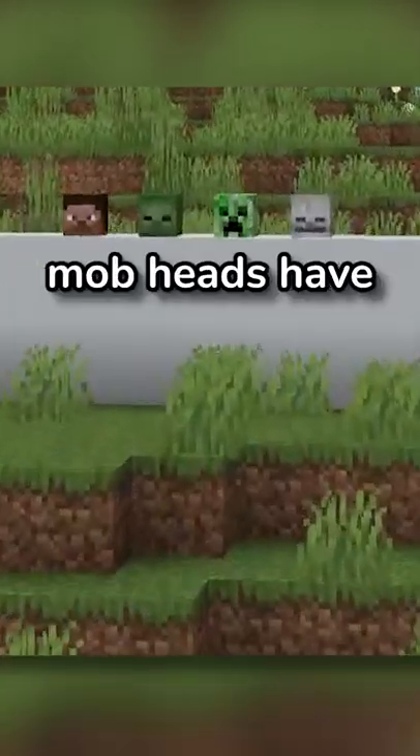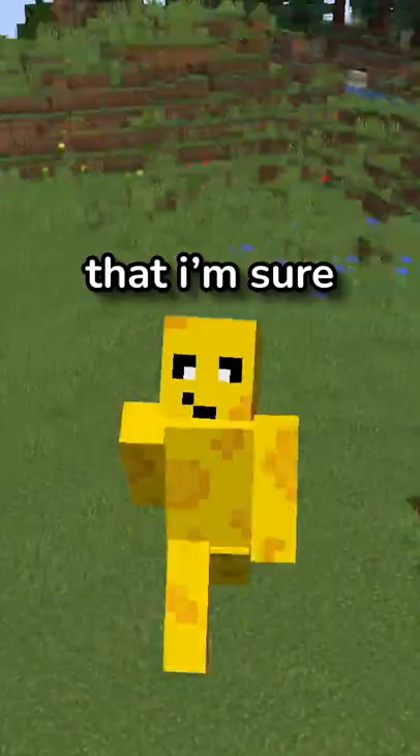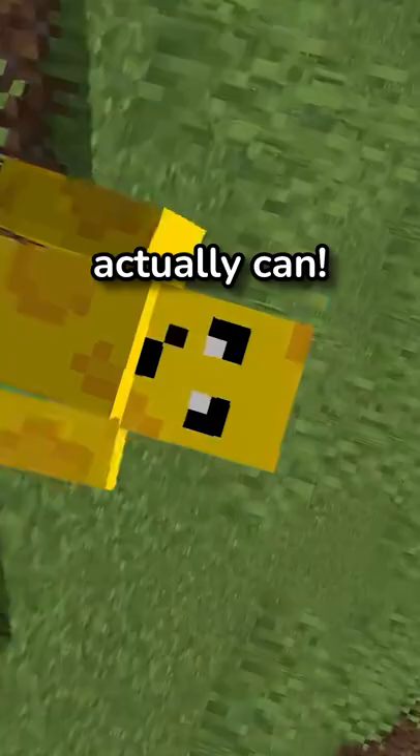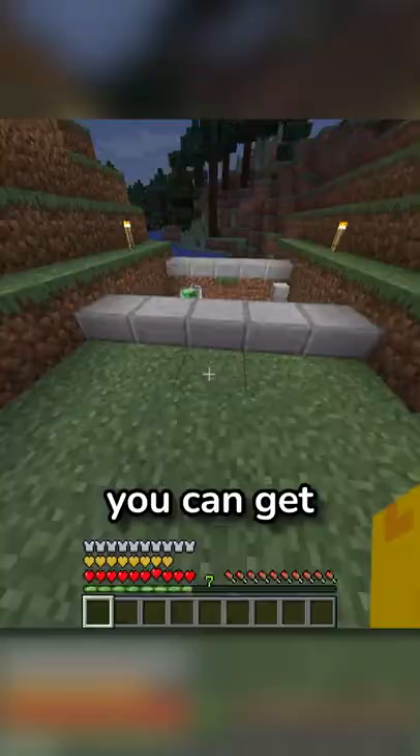Minecraft's mob heads have crazy secret uses that I'm sure you don't know anything about. You might think it's impossible to obtain them in survival without commands, but you actually can. You can get them by making a charged creeper blow up a skeleton, creeper, or zombie.